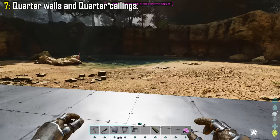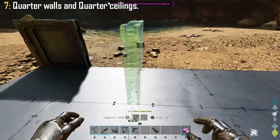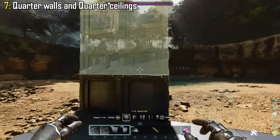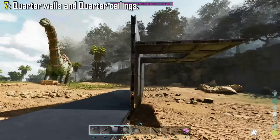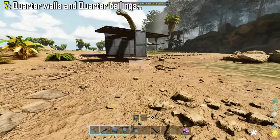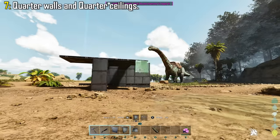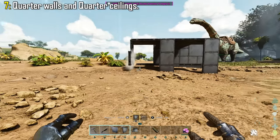Quarter walls and quarter ceilings have been added to the game. You're either going to love it or hate it, depending on whether you're a builder. I'm not a builder because I suck at it, so I love this feature. But if you're one of those smart builders that like to play around with game mechanics, it may or may not ruin it for you. I only know how to build a box. But as you can see, you can make some really cool structures with them — the possibilities are endless.